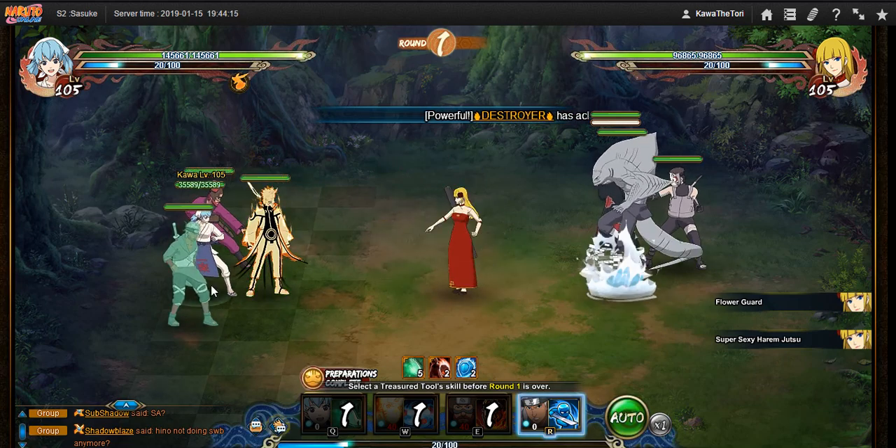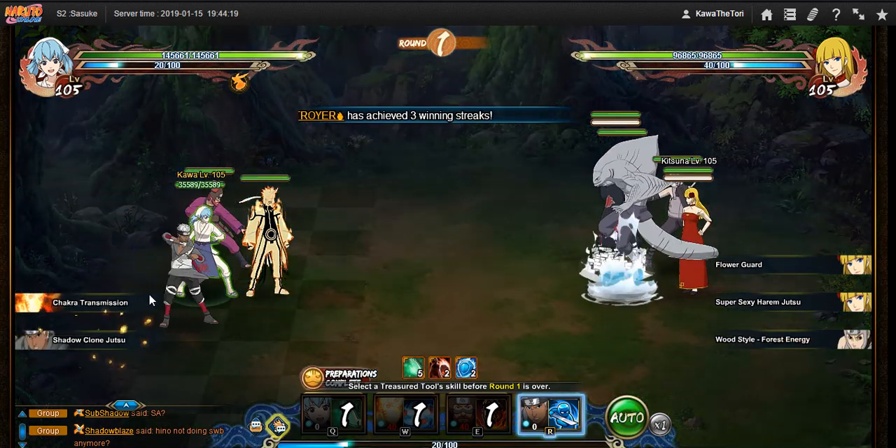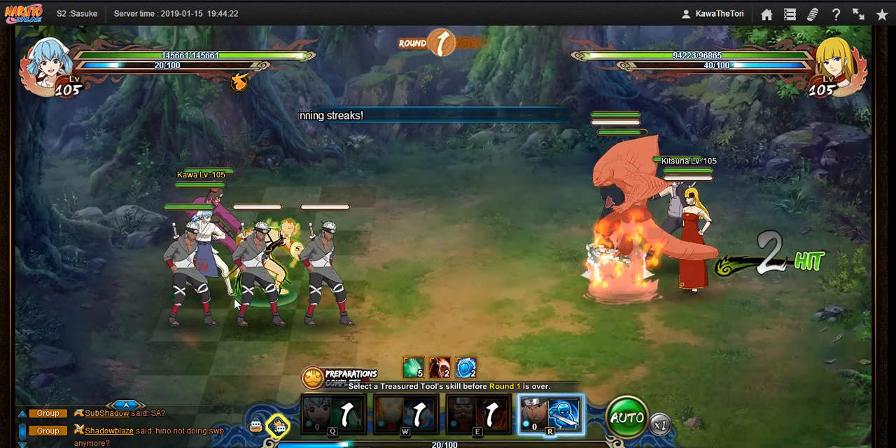Also, if you were using Edo Hashirama, you would take the Sage Mode passive instead, so she won't be able to get healed by Hashirama.